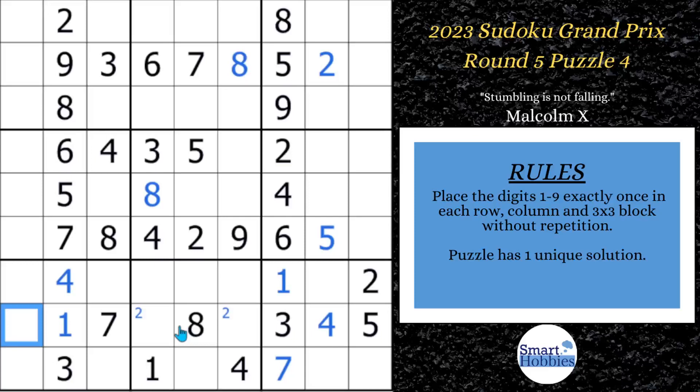Another thing you might notice is that these cells are restricted to a 2, 6, and 9. We can remove the 9 from right there, remove the 6 from right there, and remove the 2 because of the pointing pair. Looking at what could be in this cell — it can't be a 1, 2, 3, 4, 5, 7, or an 8 — so this has to be a 6 or a 9. That means these 3 cells form a naked triple: 2, 6, and 9 are the only 3 candidates that can fit in those 3 cells. Whenever you have that situation, that's a naked triple, and it means 2, 6, 9 cannot be anywhere else in block 8.